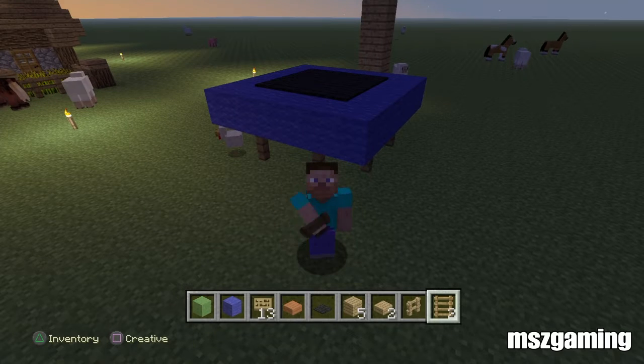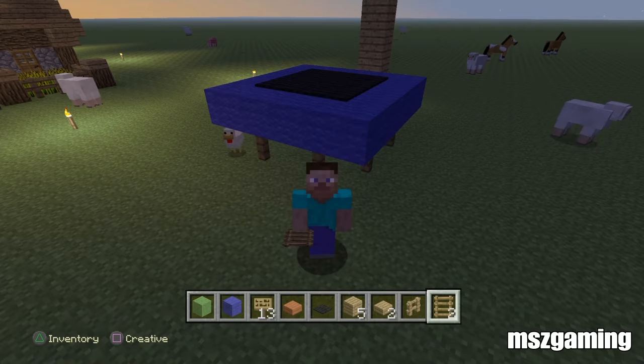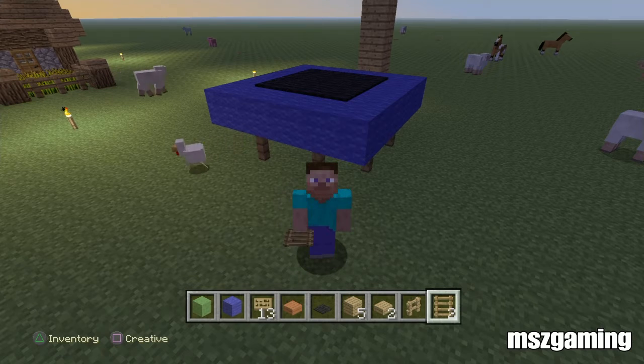Hey guys, and welcome back to MSZ Gaming with me Dan. Today's tutorial is all about how to make a working trampoline. This is a very nice effect that you can add to your world of Minecraft, around the houses that you're building, and it's very easy to build. I will be testing it very shortly just to show you how good it works.